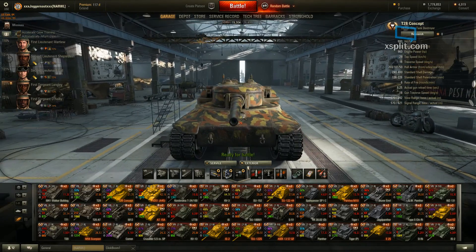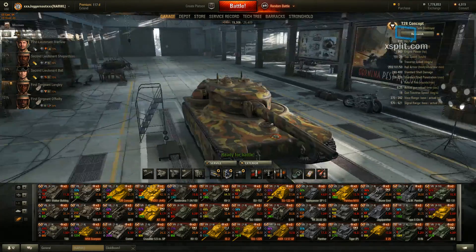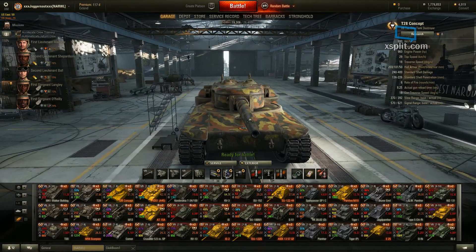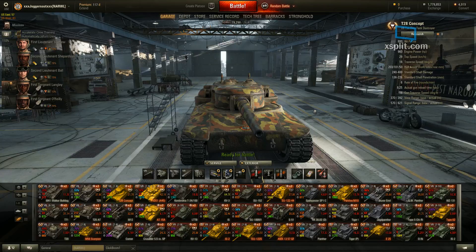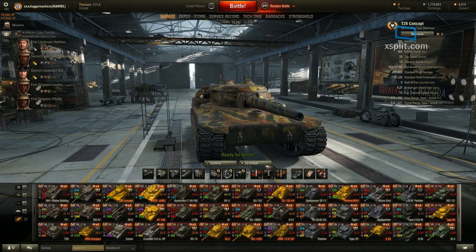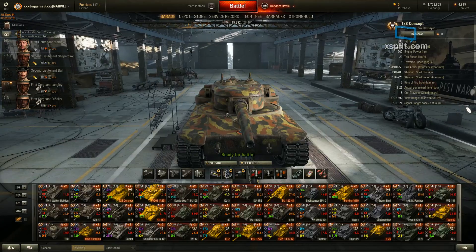The weak spots on this — well, you can see them on both sides. Those little turrets right there. If they can hit those little turrets, especially if you get hit with an RHM and they hit those turrets, you're going to be done pretty quick. With 880 HP, if they've got the big derp gun on the RHM and they get a really high roll, it can basically be one shot. So you need to try and hide those little gun turrets as much as possible — and that's not very easy.